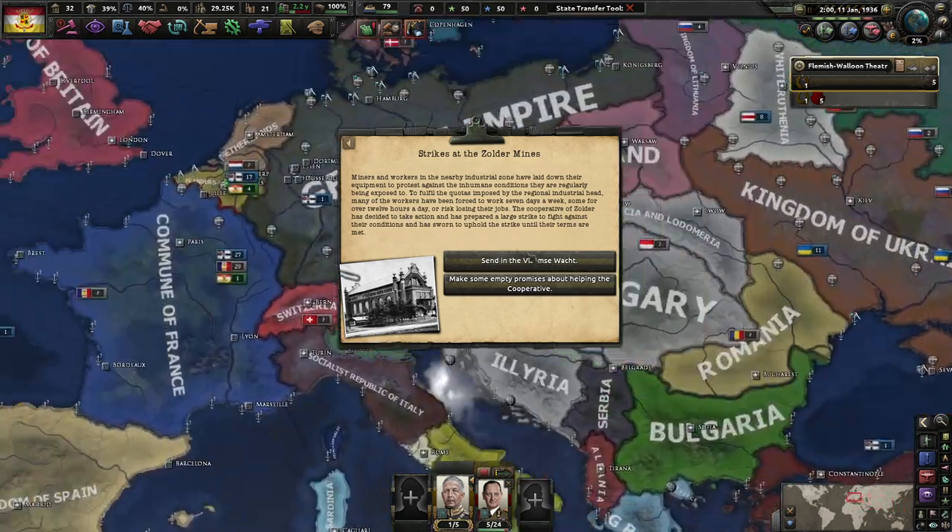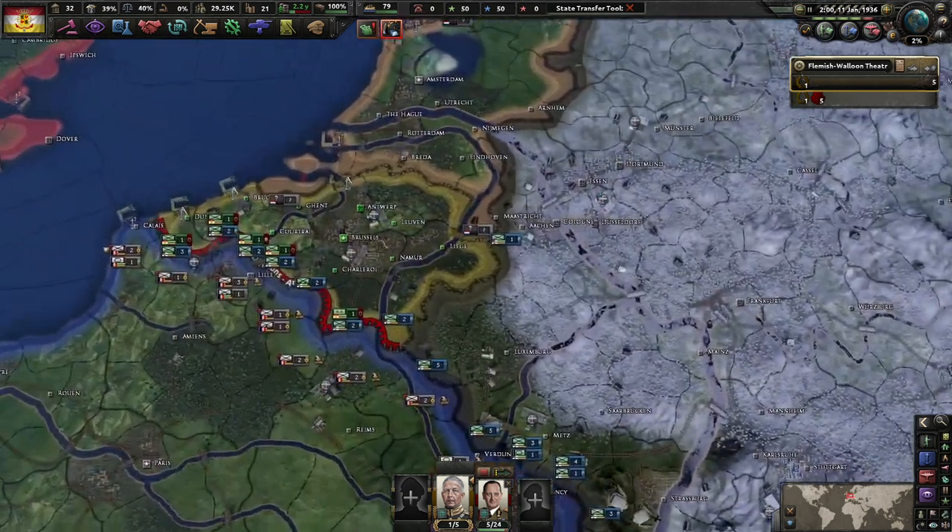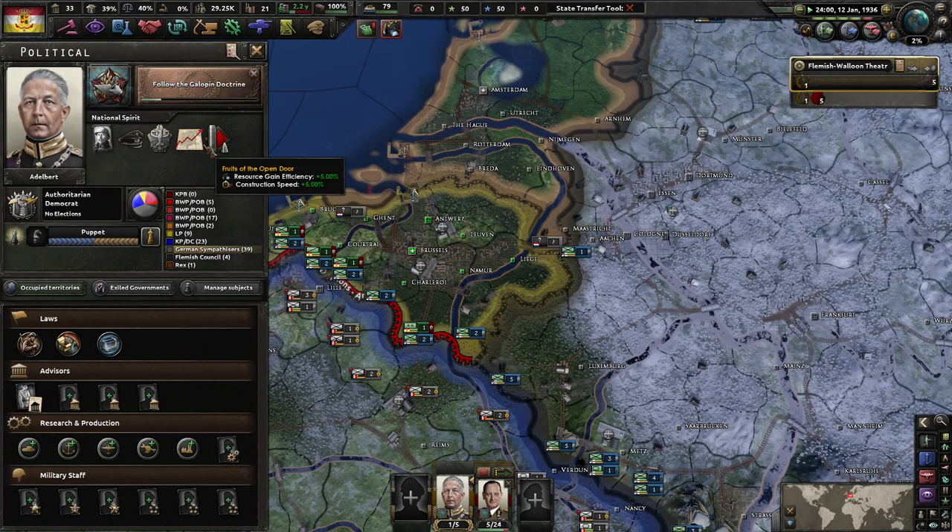A strike event: miners and workers in the nearby industrial zone have laid down their equipment and protested against inhumane conditions. To fill quotas imposed by the regional industrial head, many workers have been forced to work 7 days a week, some for over 12 hours a day, or risk losing their jobs. The Cooperative of Zolder has prepared a large strike and sworn to uphold it until their terms are met. We can send in the army or make some empty promises — let's do some empty promises. We're not going to give these syndicalists anything.